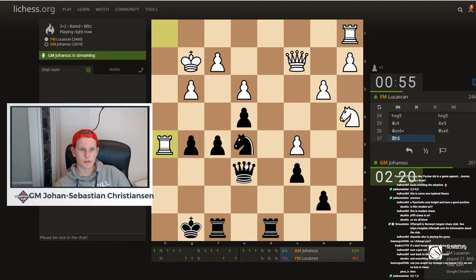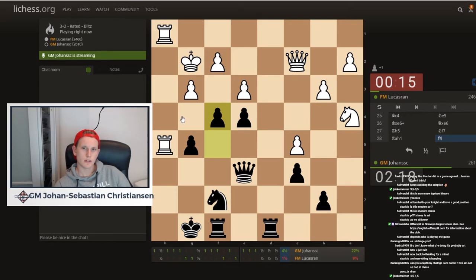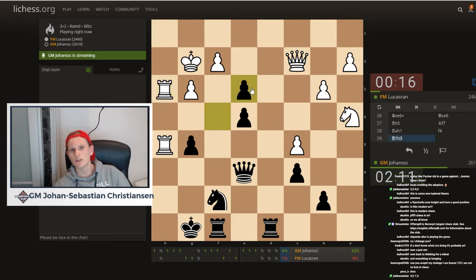Rook h5. Knight f7, f4 coming. Not sure how bad queen c4 is for him. So f4 — f3 check is a big threat. He should be quite worried here. Maybe he can go e takes f4, gf4, rook 1 to h4. But fe3 looks like it opens a lot.